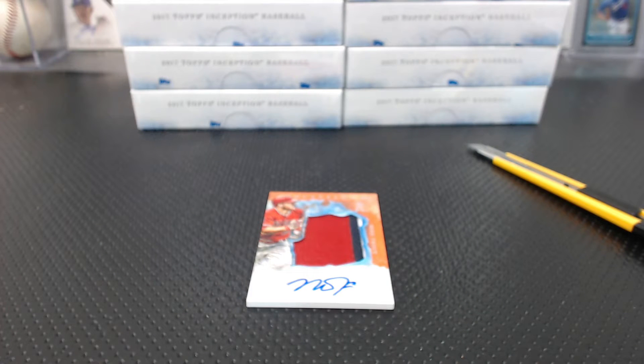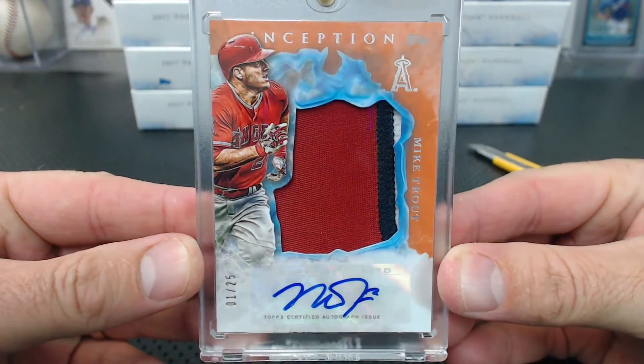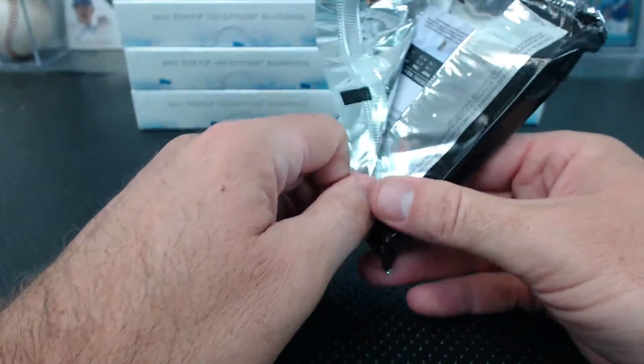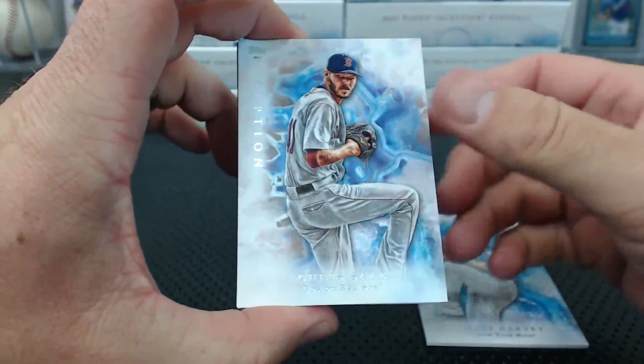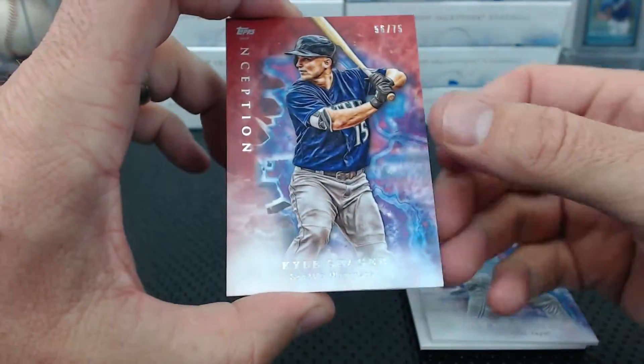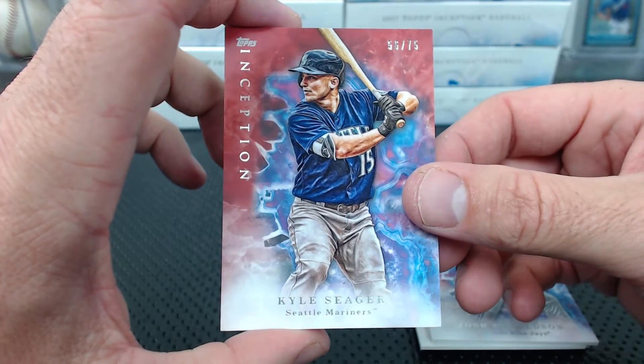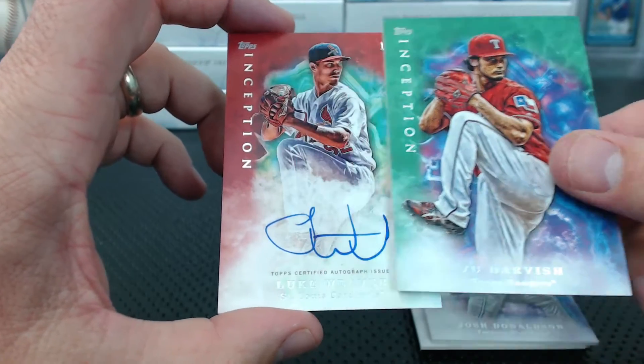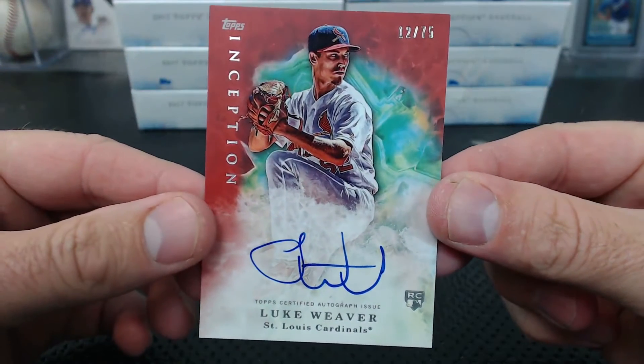Brandon likes the serial number style. Freaking Inception - how could you not like Inception? Harvey, Sale, Seeger to 75, Giolito, Donaldson, 56 of 75 - the 56 spot. We have a green Darvish, and the auto in orange - Luke Weaver, 12 of 75. That's the 12 spot, Brandon R.